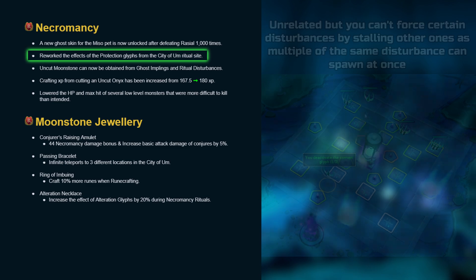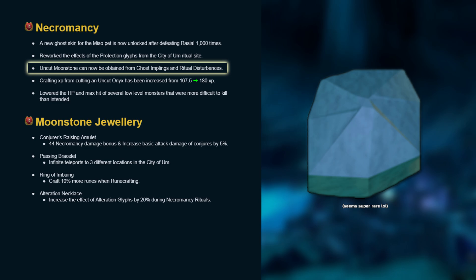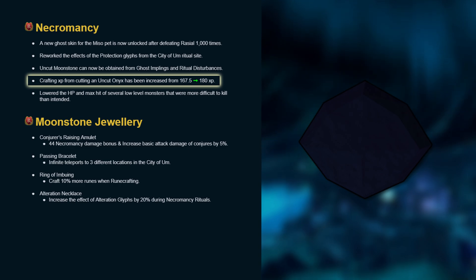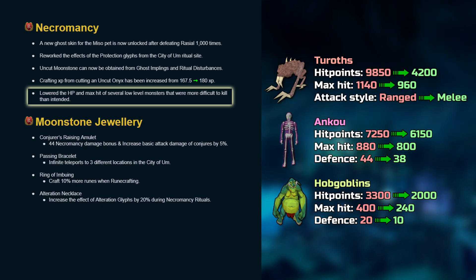Uncut moonstone gems can now be obtained from ghost implings and ritual disturbances. Crafting XP from cutting an onyx has been increased from 167.5 to 180 XP. Lowered the life points and max hits of several low-level monsters that were more difficult to kill than intended.